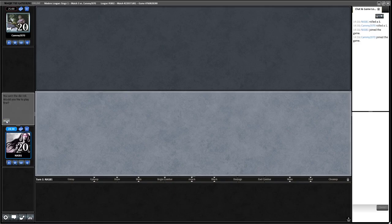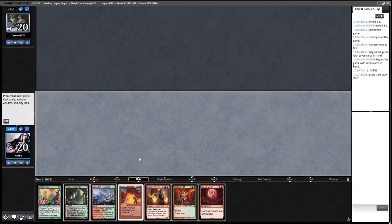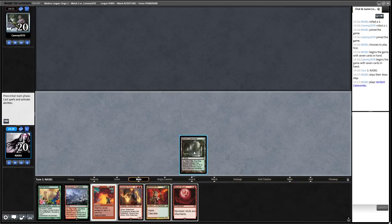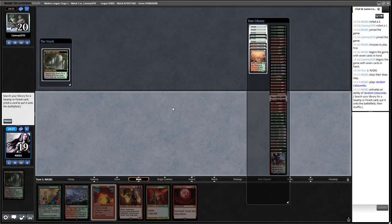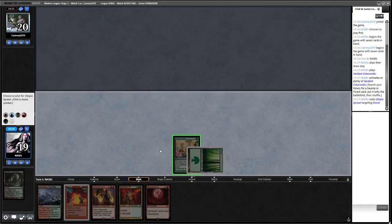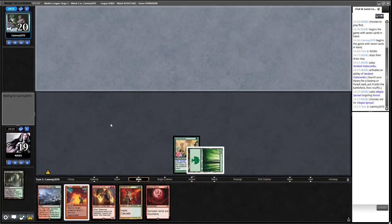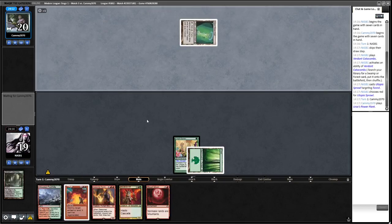Round three and we're on the play. We've won most of the die rolls here. We're definitely going to keep this — we're trying to keep unfair things and a turn-two Blood Moon definitely counts as unfair, especially on the play. We go and grab a Forest and Utopia Sprawl it for red mana.